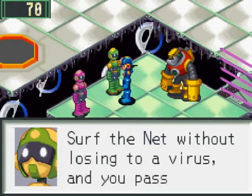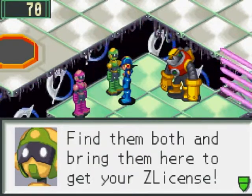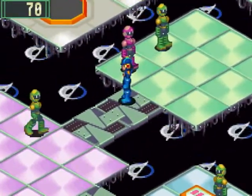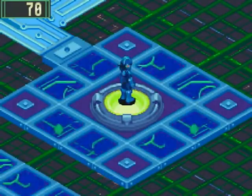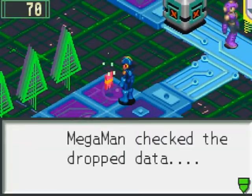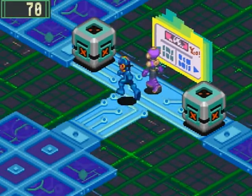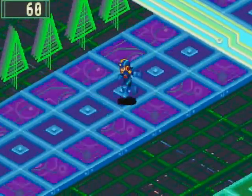The Z-License exam begins now! Surf the net without losing to a virus and you pass. Also, Hero data and Hope data are hidden on the net — find them both and bring them here to get your Z-License. They're only in the bottom levels of Den Areas 1 through 3. We head to Den Area 3 first. Up this long path is the Hero data — we got it! We couldn't go anywhere else because of two security cubes: one requires an A-License, the other a special code from later in the game.